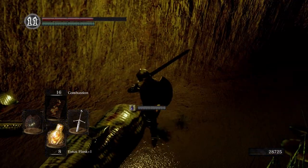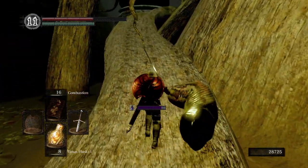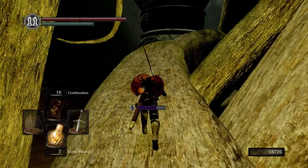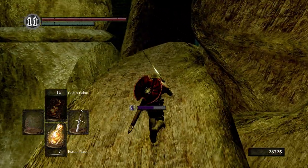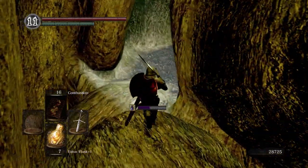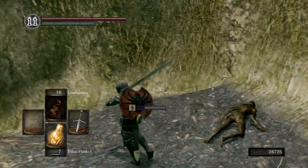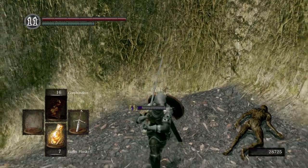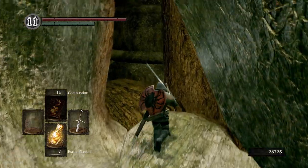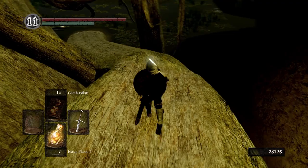Get another large titanite shard. I'm going to spend some time down here farming up some large titanite shards so we can level up the falchion and get ourselves a pretty sweet boss weapon. Pick up the plank shield. Right here is a secret area — this is an illusory wall. If we hit it we can head that way. I'm going to save that for a little bit later in the walkthrough, but if you want to explore it feel free.